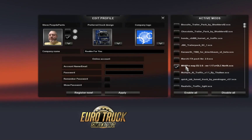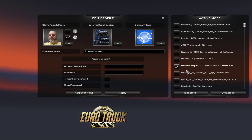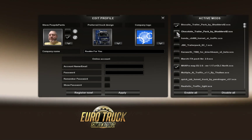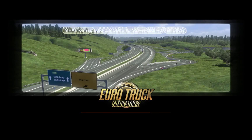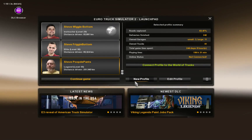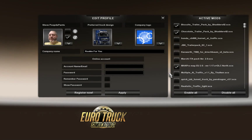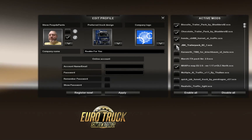Cosmic Radio is playing in the background. I'm going to add in Biscuits chocolate trailer packs — let's see if it loads. That Honda Hornet is just an AI traffic motorcycle. I'm going to add that, and I'm going to add that trailer pack.